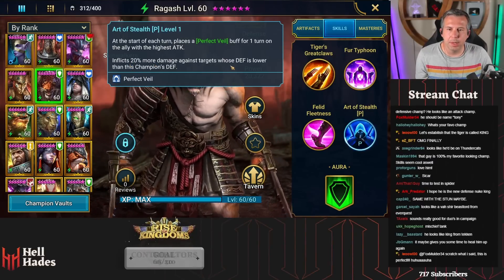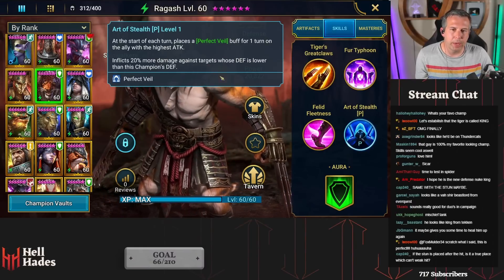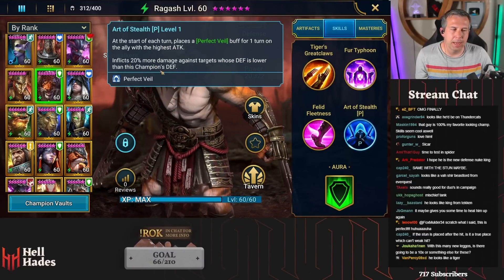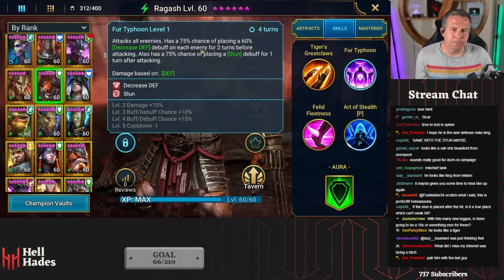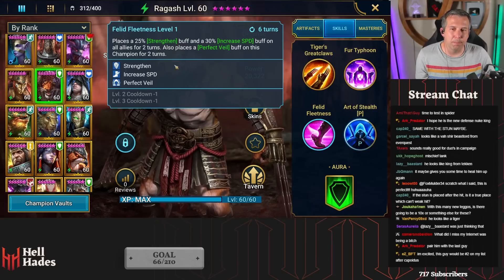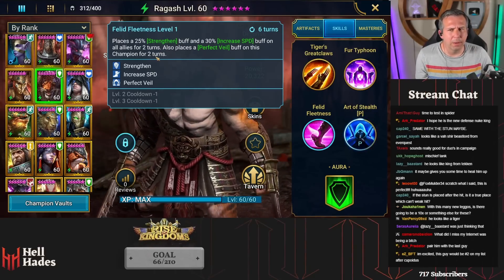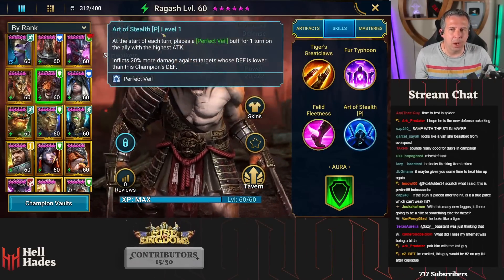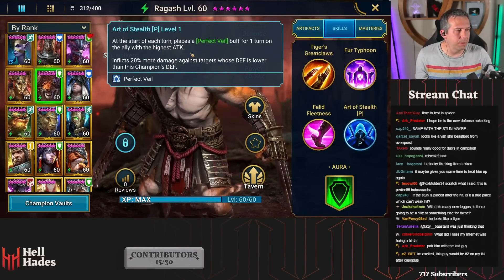He gets 20% more damage against targets with a defense lower than his - that's pretty much an arena-based mechanic. So it's a bit mixed, but this could be arena relevant. Not a bad arena set of buffs, but he hides one nuker at the start of his turn, which is pretty cool.